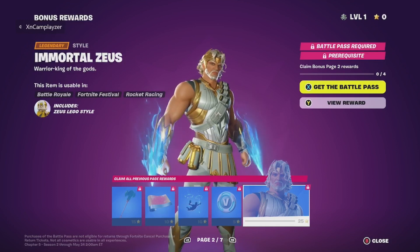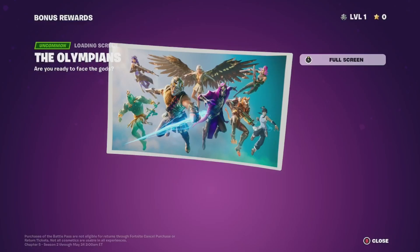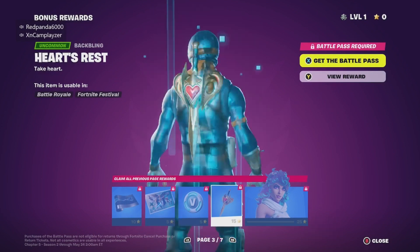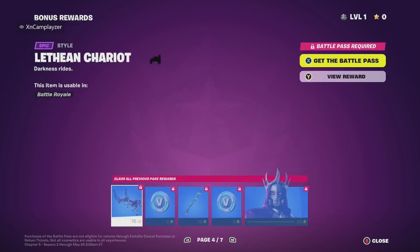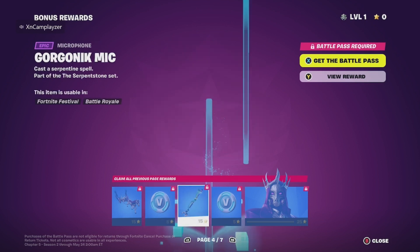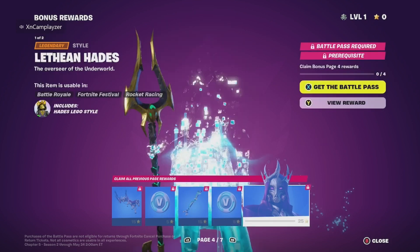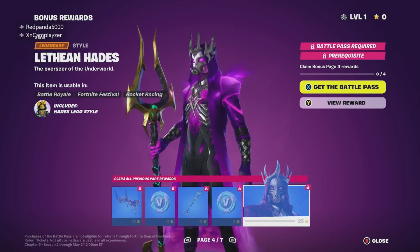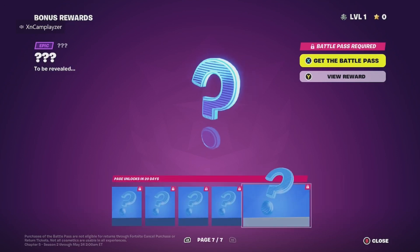Immortal Zeus — 100 V-Bucks. Heart Stress — Artemis, Artemis. More 80s stuff, love this — 100 V-Bucks. Pretty nice. Pickaxe — 100 V-Bucks. We have another 80s style that's pretty nice. I think that maxed out, so I'll be showcasing these in 20 days once they come out.